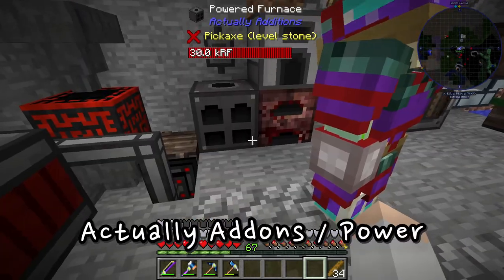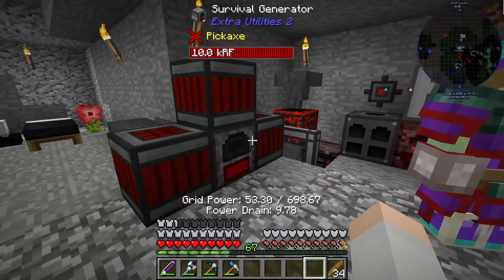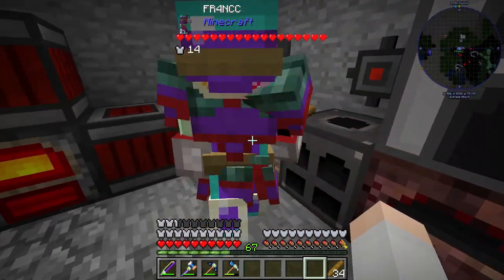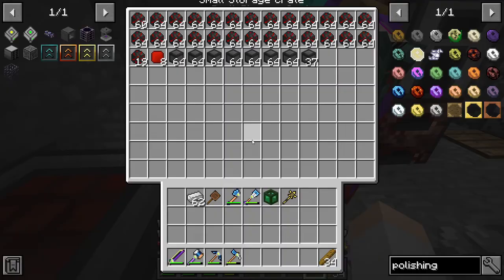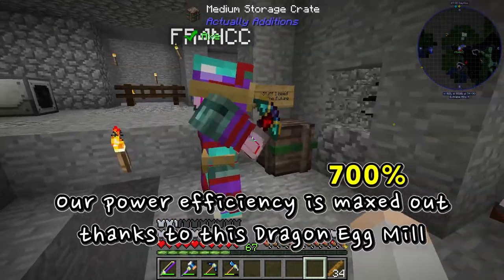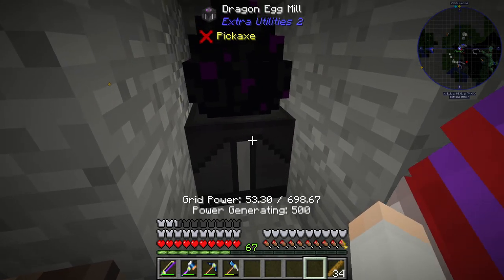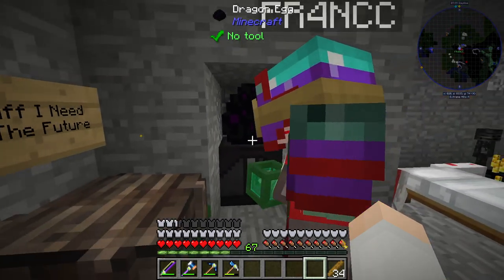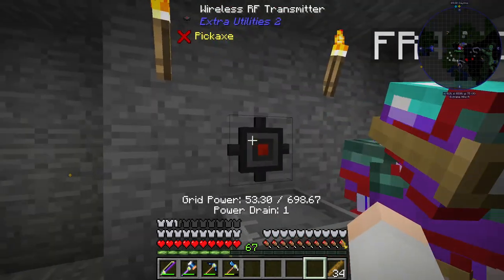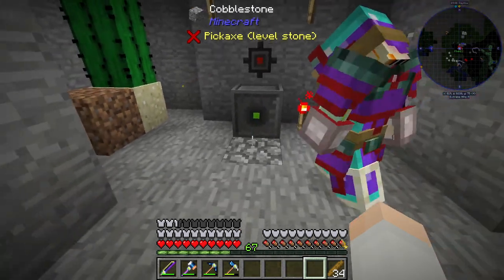We also have an induction smelter for metal alloying, an energetic infuser to charge items, and latex stuff to make rubber into plastic. Then we have this little contraption — Frank was testing out furnaces. There's the resonator for Extra Utilities stuff, a bunch of wireless RF transmitters. Oh, does this last forever? Yeah, that's forever. And this is the atomic reconstructor from Actually Additions — basically used to make crystals.